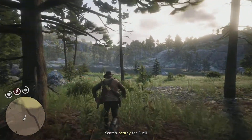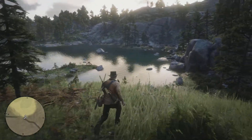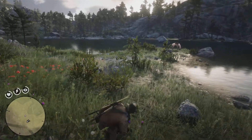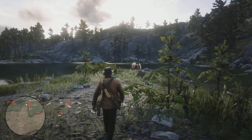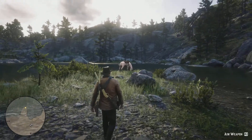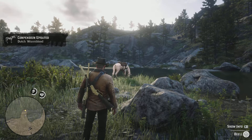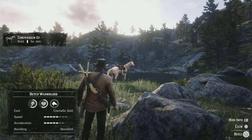The host notes that this stranger is Hamish, a former Civil War veteran, and one of the best stranger characters in the game. We spot Buell nearby — a cream-colored Dutch Warmblood with blue eyes. The host is surprised that breed isn't available in Red Dead Online, and admires the look of the horse as we move in to calm it.